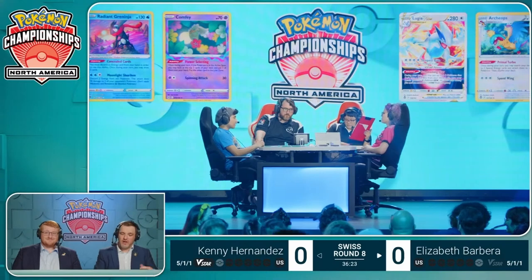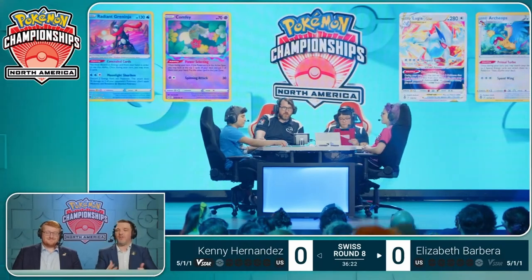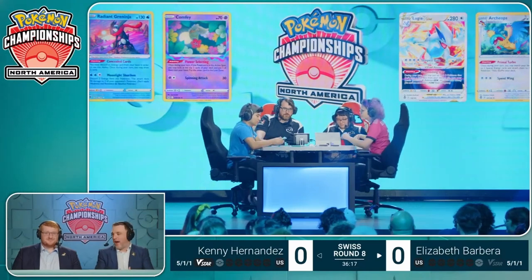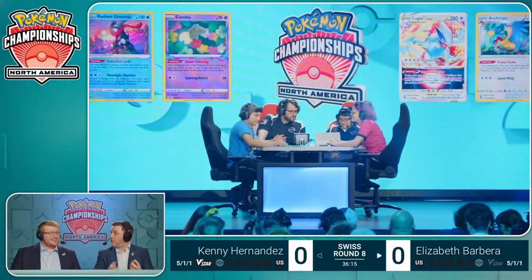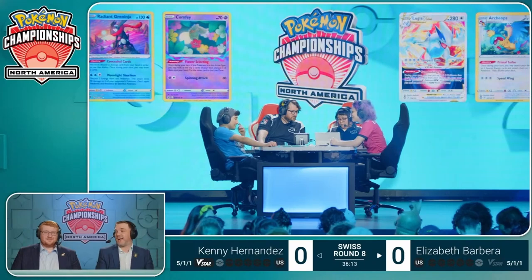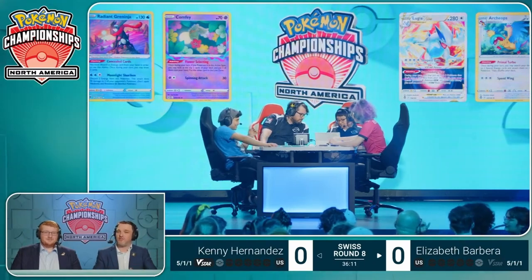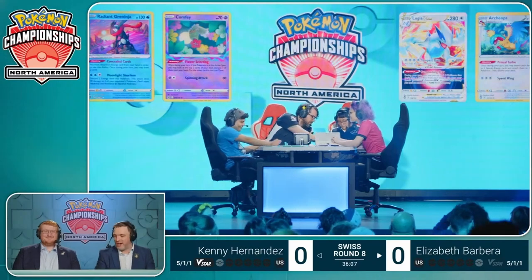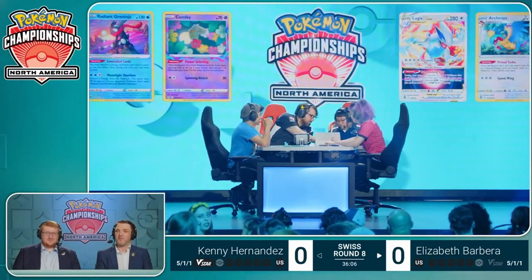It's one of those cards where — and we see this all the time — cards that have a really good ability that block generally don't have a good attack, because if they did they would be too good. Fluttermane's attack is what I like to call aggressively meh: free energy, 90 to the active, drop two damage counters. It is frankly far from ideal.